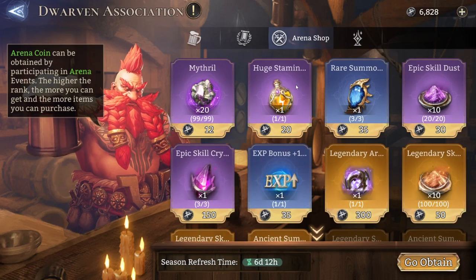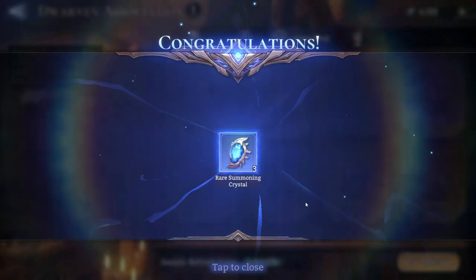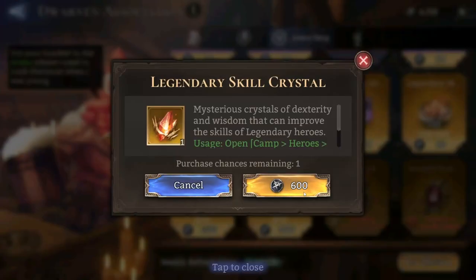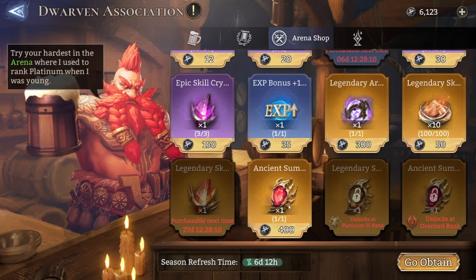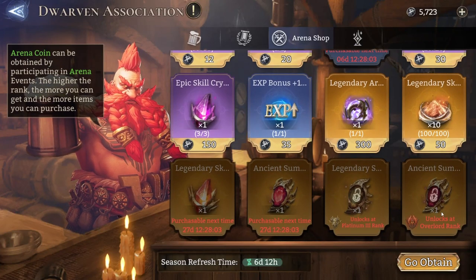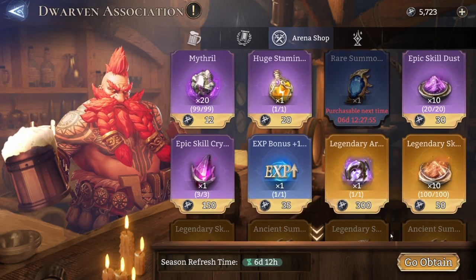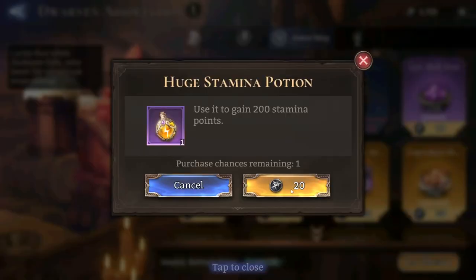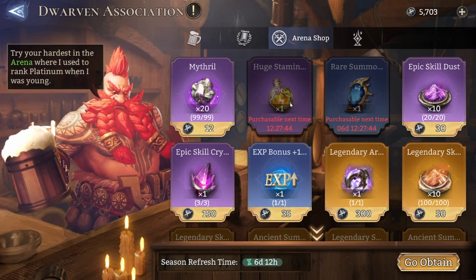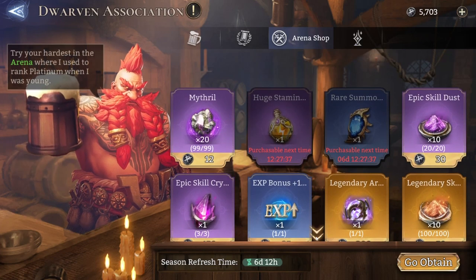With the Arena Shop, similar to the Guild Shop, it provides three rare summoning crystals weekly — make sure to buy those. Every month you'll be able to buy a legendary skill crystal and an ancient summoning crystal. If you reach Platinum 3 and then Overlord, you'll also be able to buy another ancient summoning crystal and a legendary summoning crystal. Make sure to buy these monthly. Every single day, buy the huge stamina potion — it resets every 12 and a half hours. Buy it any time you see it available, as it's very important.